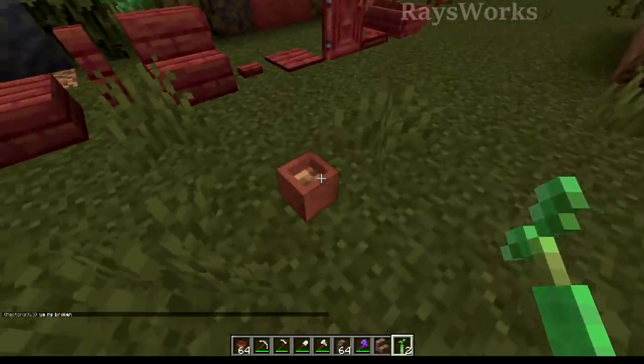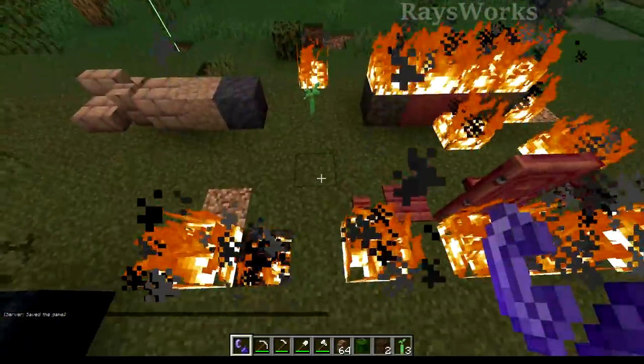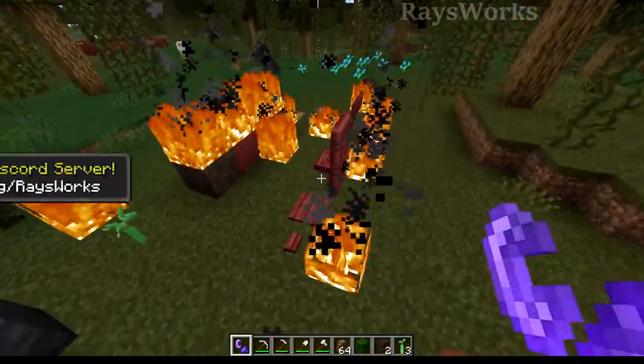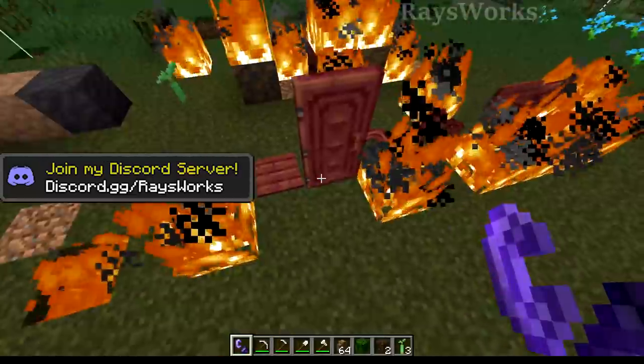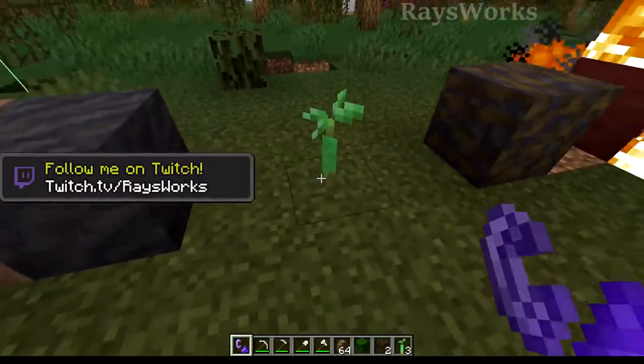Trying to place this new sapling into a flower pot actually does work. It looks pretty cool too. It does appear that the mangrove logs as well as wood types all are burnable, except for the ones that aren't typically burnable, like the doors and these little things here. Roots also burn, as well as the leaves.